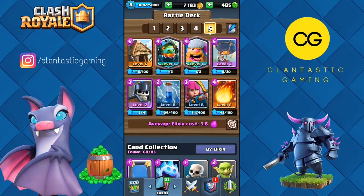For today's video we're going to be playing this lumberjack balloon deck. I made a video earlier on this deck, which you can find right here — it was in Hindi, so I decided to make an English version. The main strategy is to bait out the counter for balloon — minion horde, musketeer, wizard, or anything else — then push with lumberjack in front and balloon in the back, so the lumberjack tanks and when he dies the balloon gets the rage effect.